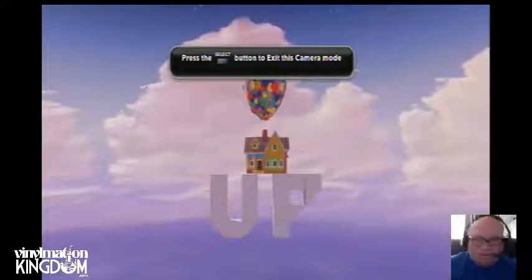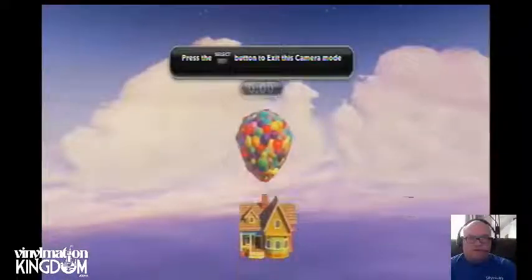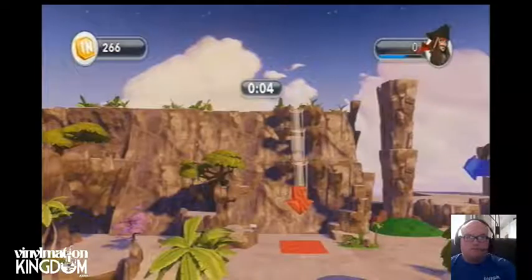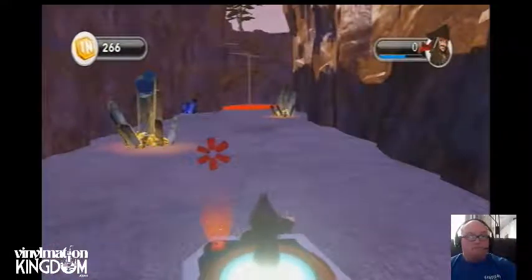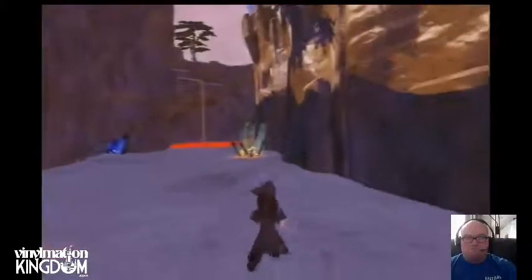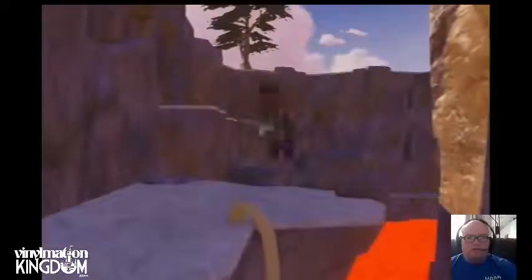So gotta go up. That's pretty cool. Here we go. Here we have the UP house — the UP house has floated. So here we are in Paradise Falls. That was different — I've not seen any toy box do that before. So here we are now in the UP house. That was very impressive; I've not seen anything done like that. That was almost like an interior where you walked in and it took you somewhere else.